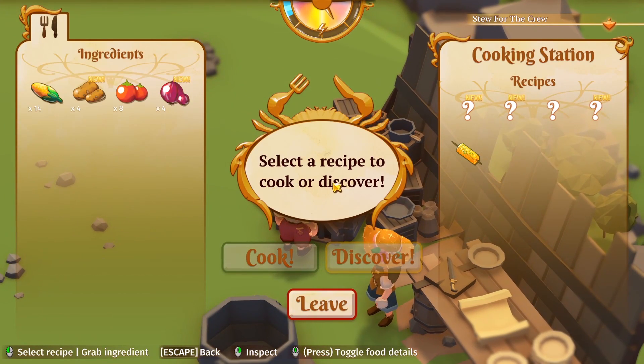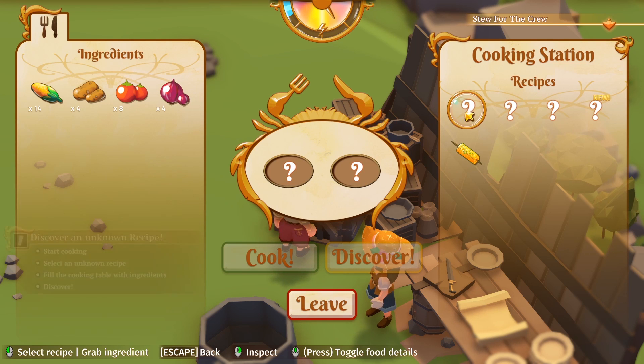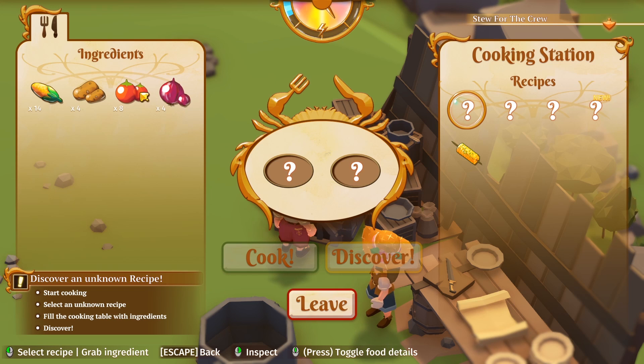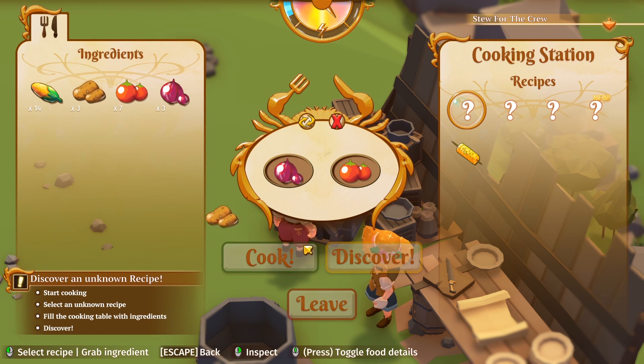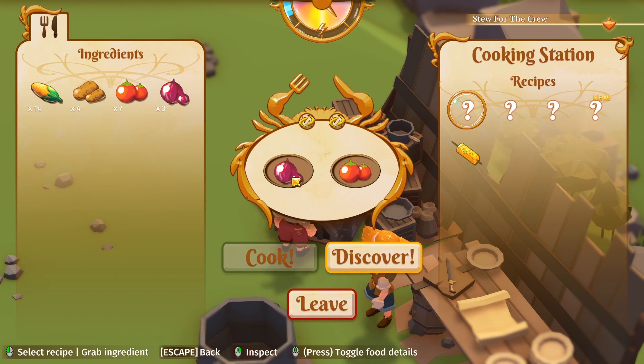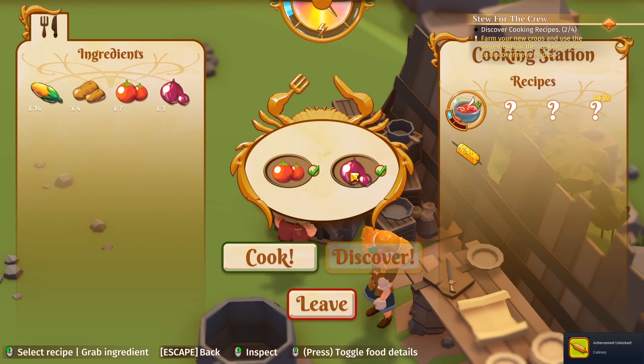Discover new ingredients — select a recipe to cook or discover. I don't know exactly how to do this. How do I discover — can I mix these things together? Oh I see — "select an unknown recipe." Let's try onion and potato — no. How about potato and tomato? "Start cooking, select the unknown recipe, fill the table with ingredients and discover." Switch them around — tomato onion soup! "Basic dish refined with finely chopped onions." I'm in heaven! Let's save it for the big stew.